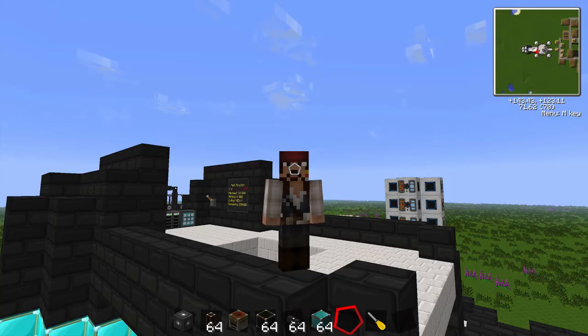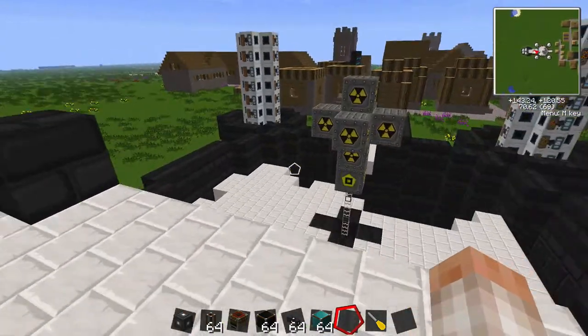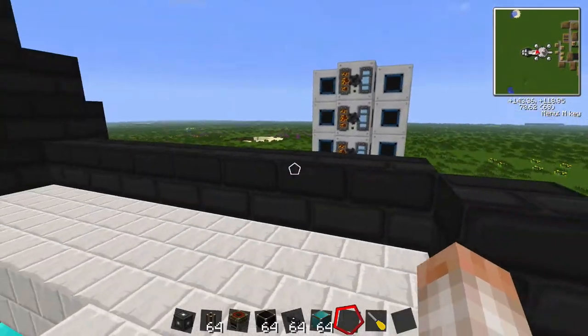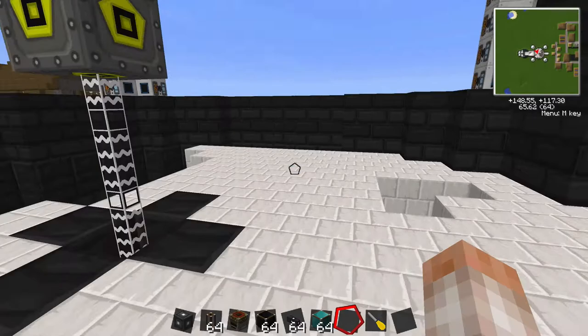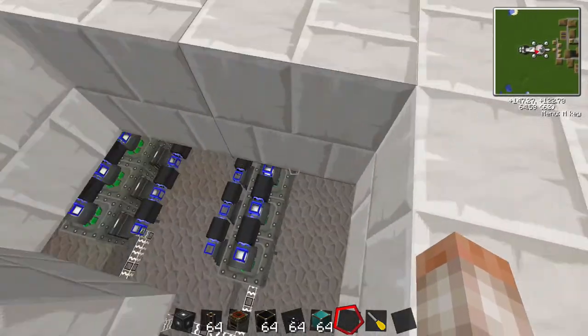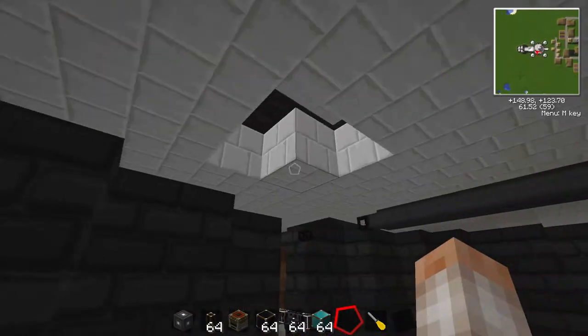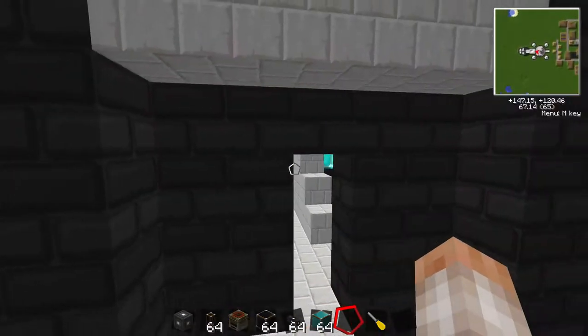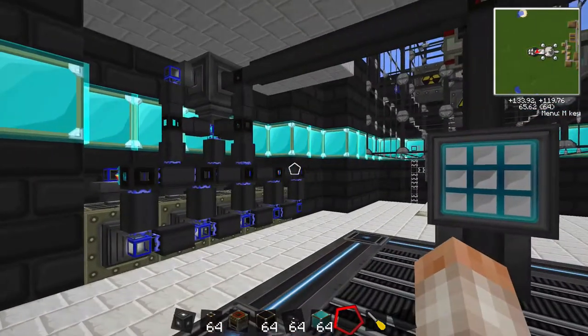Hey everybody, Captain Jack here from The Minecrafters, back with episode seven of Let's Build a Nuclear Power Plant. In this episode, hopefully I'll be a lot more on top of my game than I was in the last episode. We're going to do some restructuring and try to optimize the power, because in the last episode we found that the recyclers took up way too much power — there were too many overclockers — so we're going to streamline things a little bit.